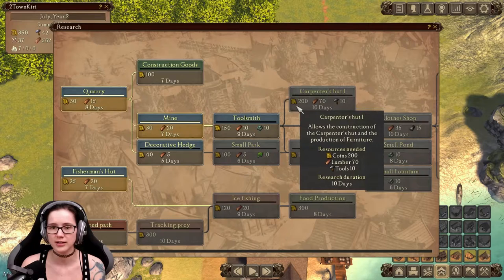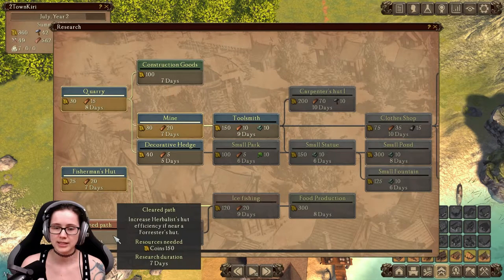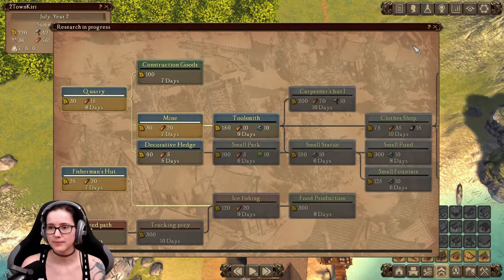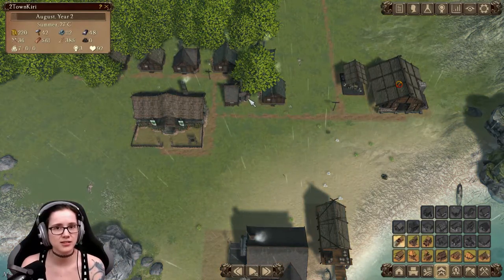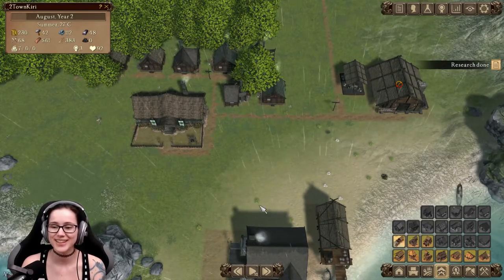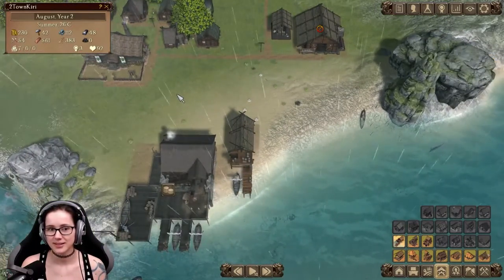Maybe research is going to help us. Enacting the policy increases production in quarries, coal mines, iron mines, forest huts, toolsmiths, and brickworks. Cleared path — increased herbalist hut efficiency if near foresters' huts. That'd be perfect. Now our fishers and gatherers are more efficient, so hopefully that's going to work out.